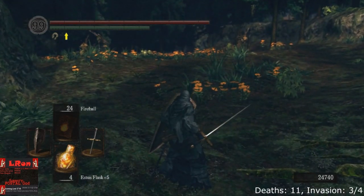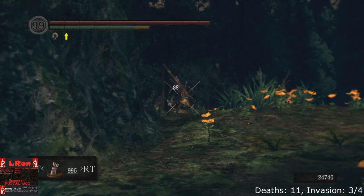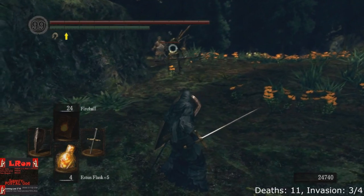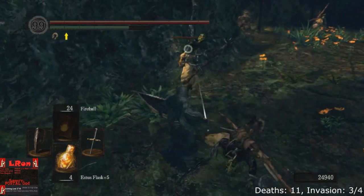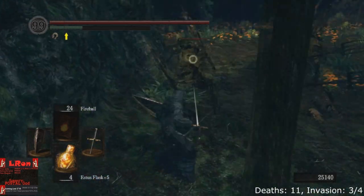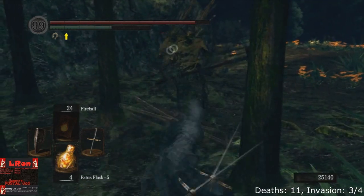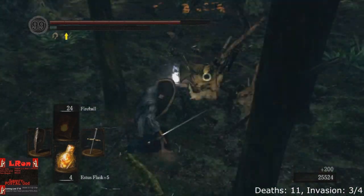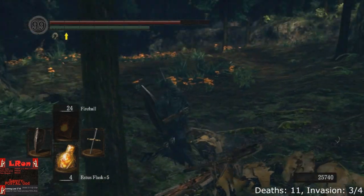We gotta watch out because eventually there'll be these stone giant golems — I think they might be called guardians based on the gear sprinkled around here. They are pretty obnoxious: they will swing their weapon deep into the ground, making it look like you'll have a great opportunity to attack, but when you go in they pull the weapon out sweeping up dirt and damaging you in the process.